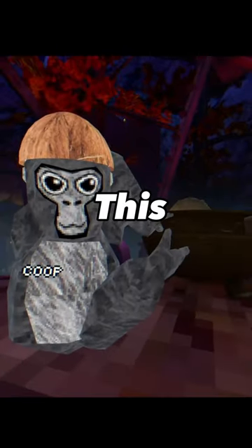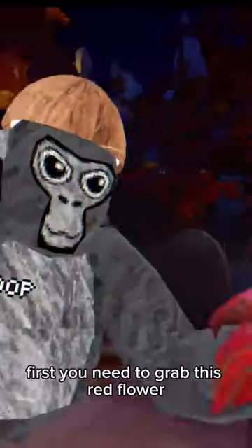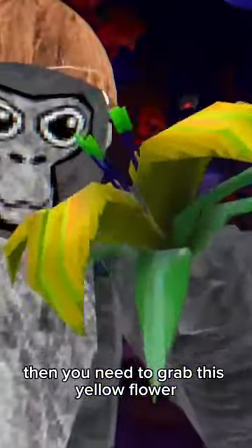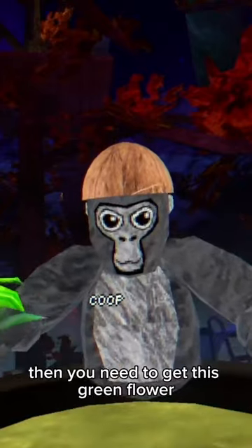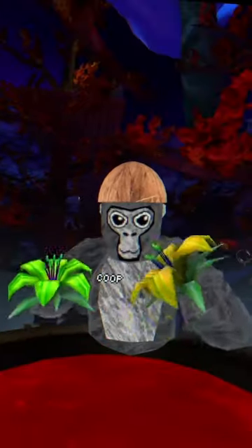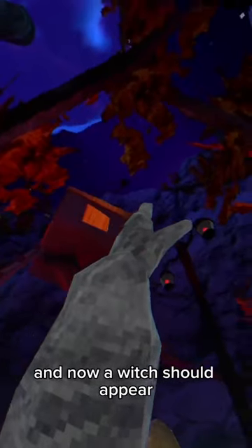You may be wondering what this magic pot does — well, there's a little easter egg you can do. First, you need to grab this red flower, then you need to grab this yellow flower, then you need to get this green flower. Now we put them all in the pot, and a witch should appear.